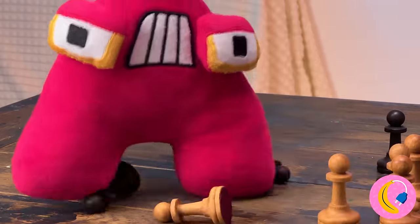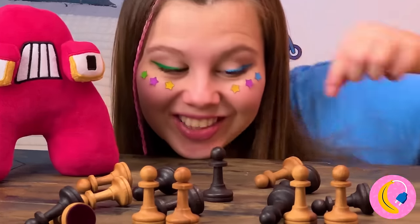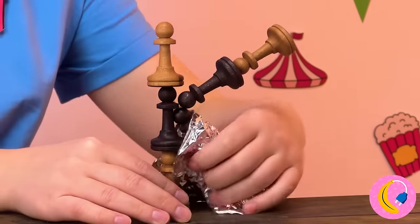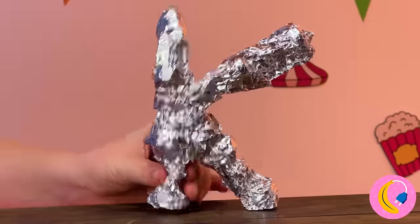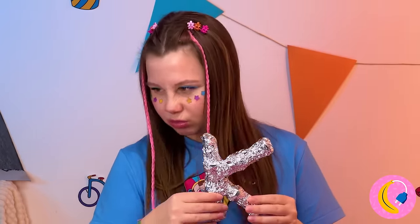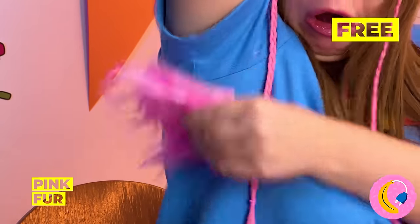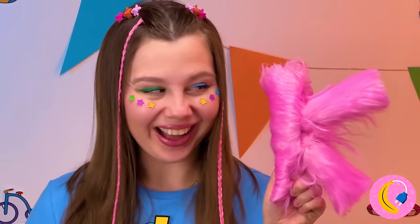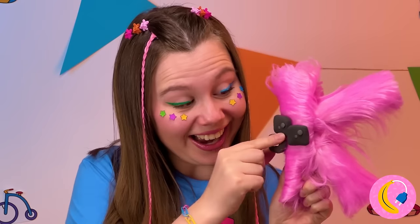Let's make something for A too. Make a giant K and cover with foil - it's so shiny. Hey, what's that smell? Pink fur - it's just what we need. Now just add some eyes and a mouth.